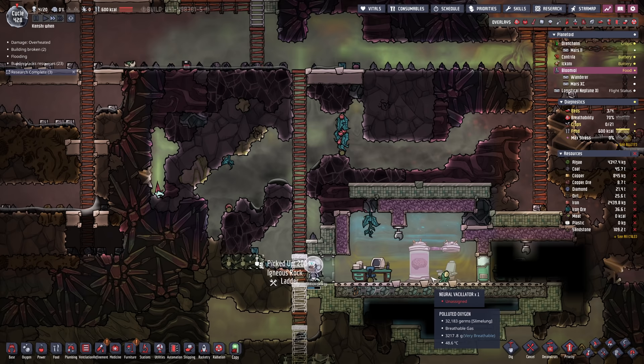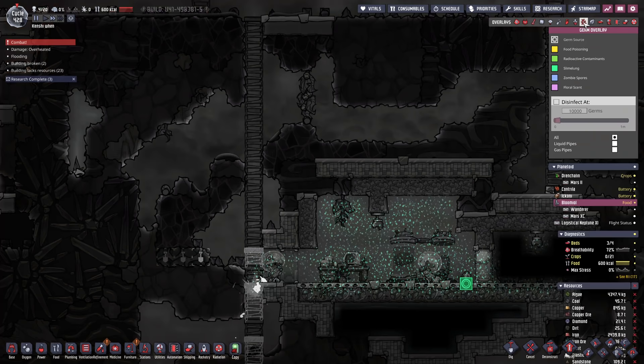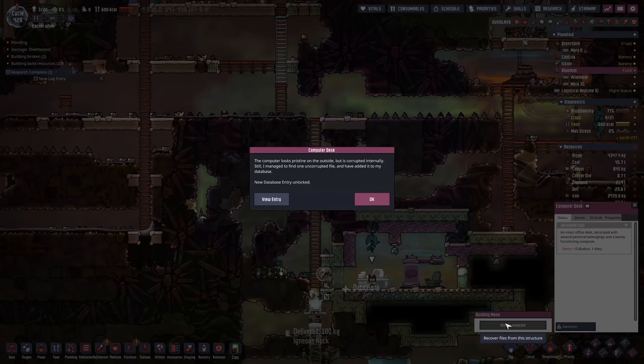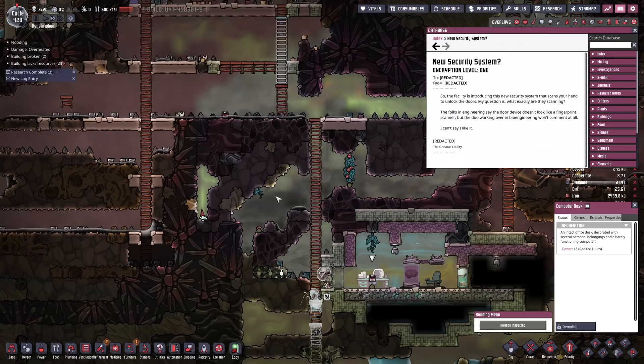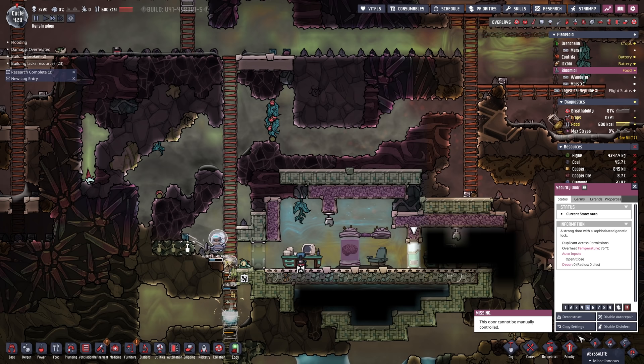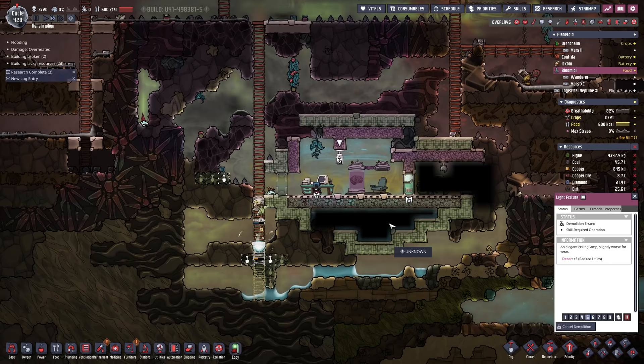What have we got in here? Well, the first thing we've got is a dead morb. It had already gotten off some germs — not really much we could do about that. We can inspect that; there's a database entry, nothing too crazy. I think it's related to the way the fingerprint scanner looks like it's only got a few fingers on it, as opposed to the normal amount of human fingers. That can be demolished, and that door we don't want anyway.